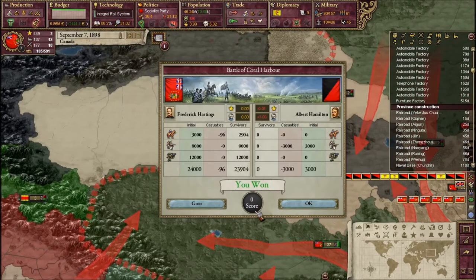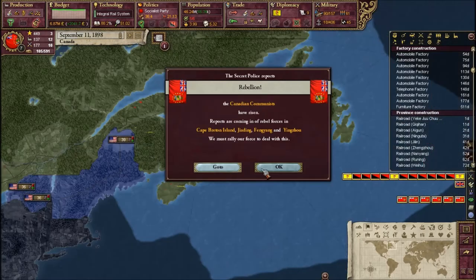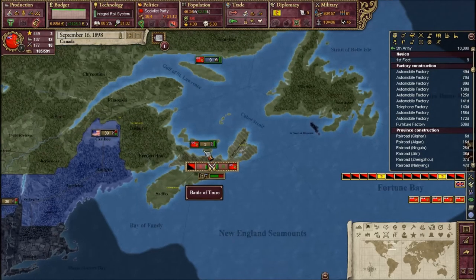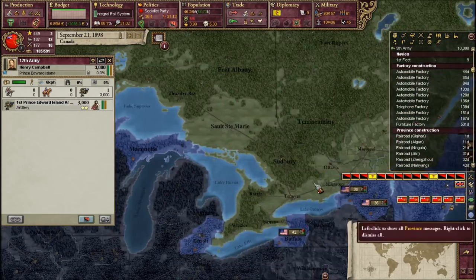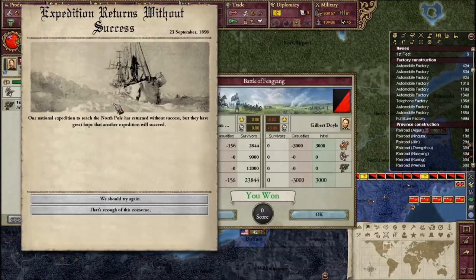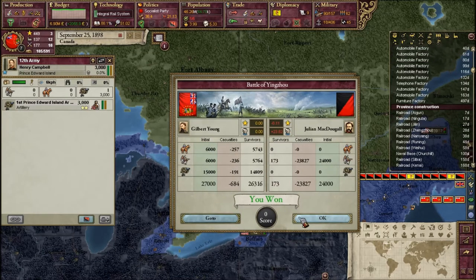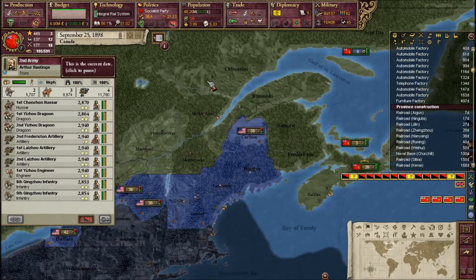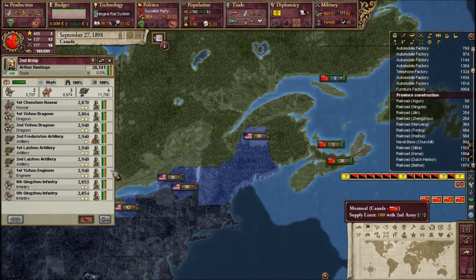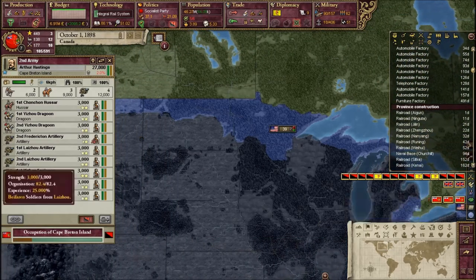Let's see if we can conquer - more communists have invaded my country. We got that under control below. Once you guys are done fighting I'm probably going to move you all the way over to the capital just in case, because I don't want our places to be conquered.